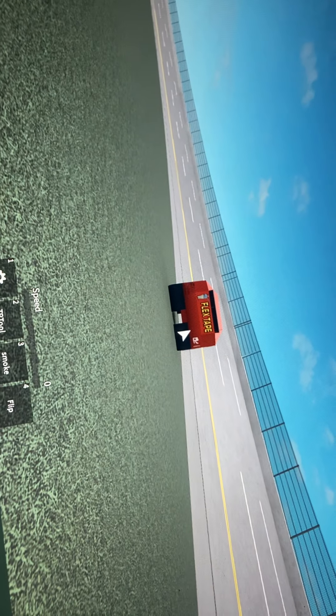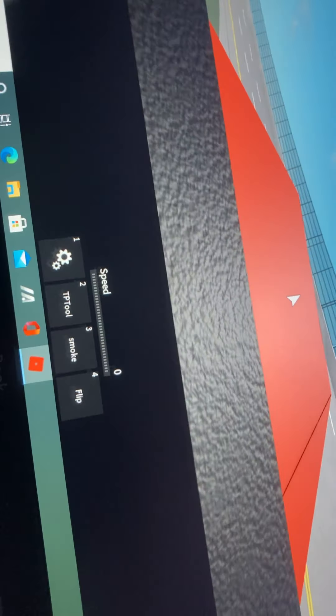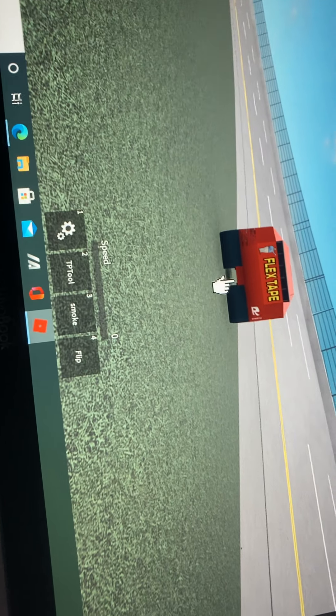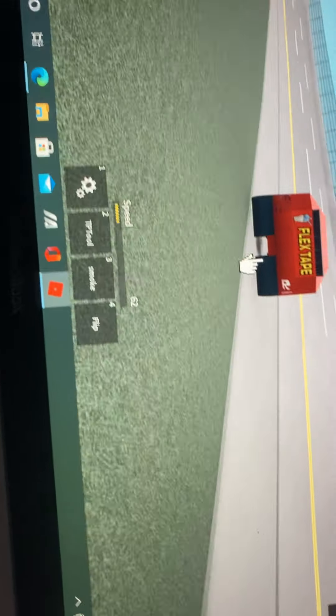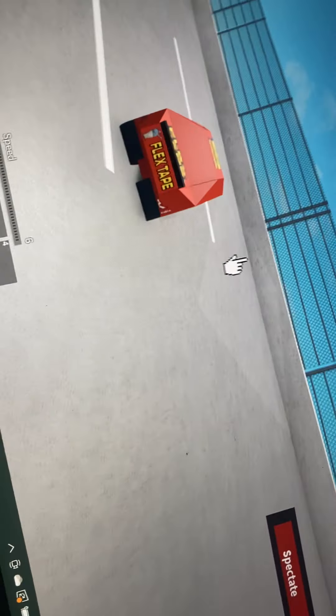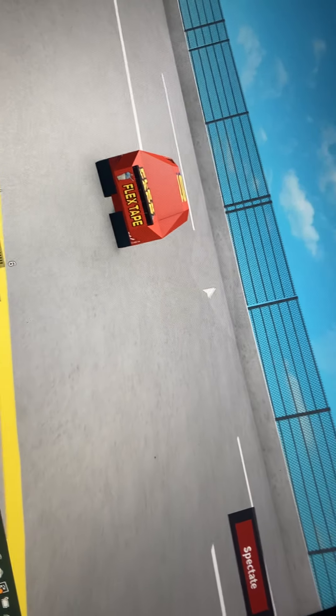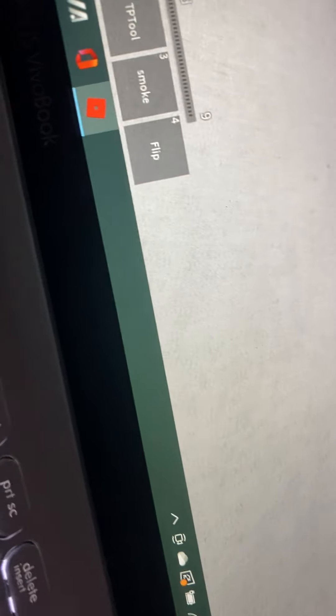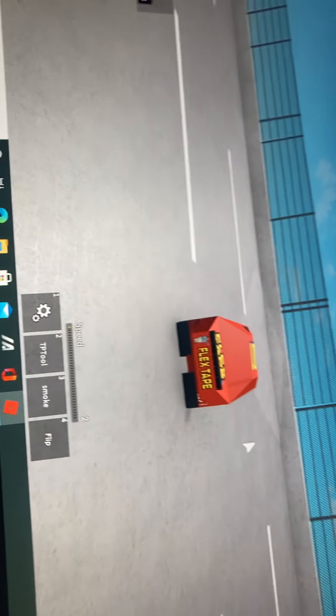I'm going to turn that block back on. So how I did that Ricky Craven flip — see that block right there? It makes you actually go flying, no joke. Make contact with it and you get yeeted beyond existence.